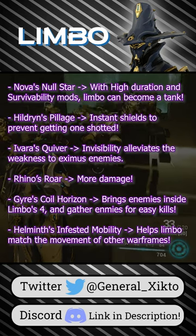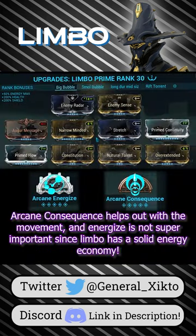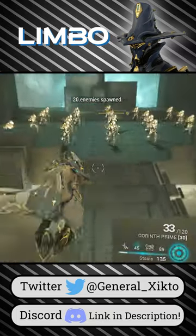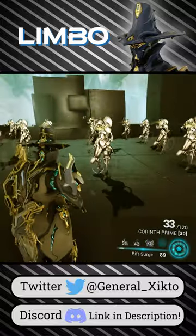Here are some Helminth ideas. Here's a max duration build. This build is good for mobile defense and excavation. Use your 4 on what you want to defend and 2 to stop time, then 3 to prevent enemies from leaving the Rift.